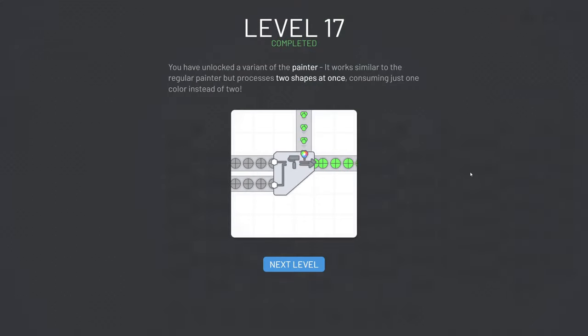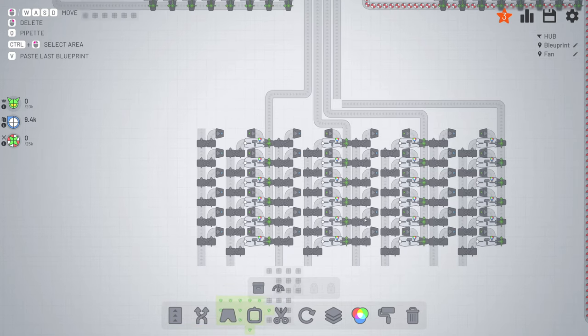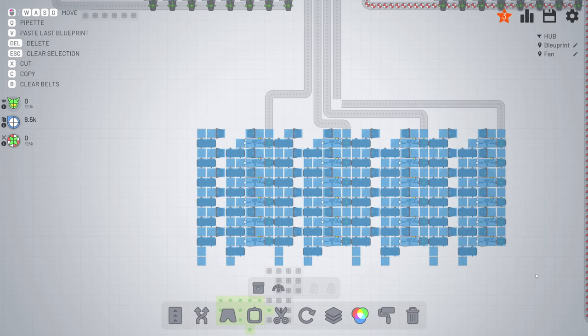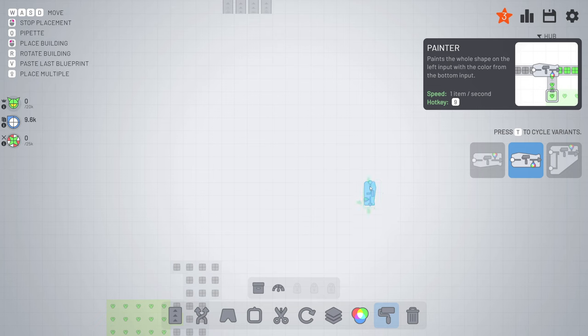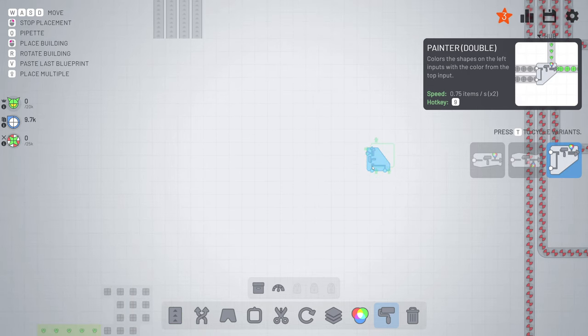Alright, level 17 completed. You have unlocked the painter - the double painter. So you bring in two shapes at once, and then you need only one painter. Like you can see I was working on this one, and that's very annoying because there are a lot of stuff. So I'm going to delete this for now and let's start working on the double painter.